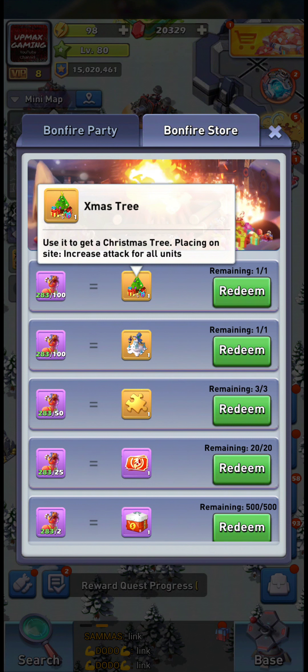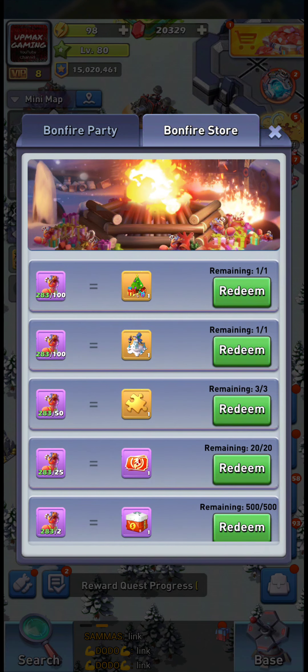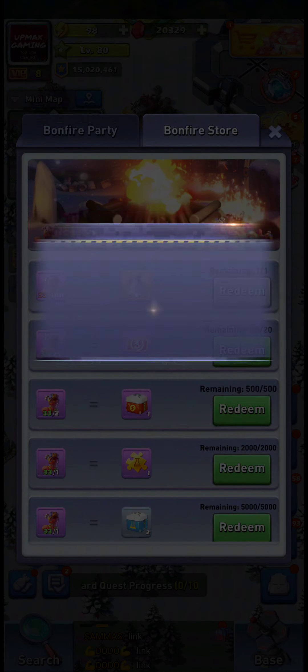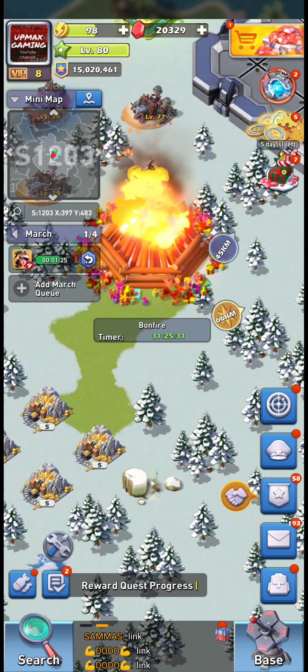How many do you need? You actually need around 850 for the proper rewards that are worth it long term. Specifically: 100 for the Christmas tree, 150 for the orange universal shards, 100 for the snowman, and 500 for the premium recruit vouchers. If you're leveling, you can do a lot more — daily plans and gold boxes can also give you extra chests.